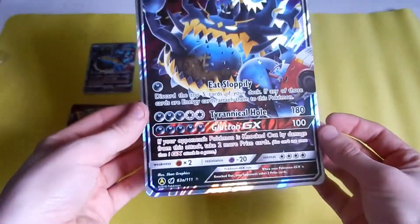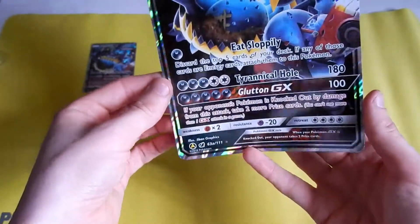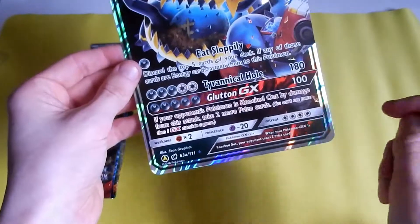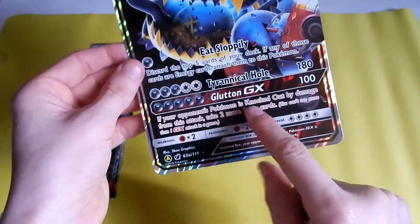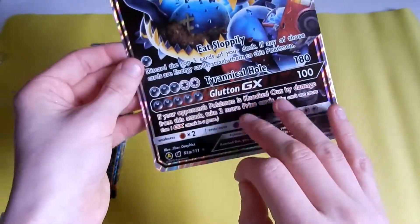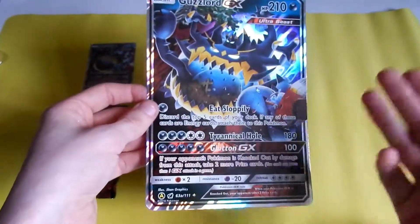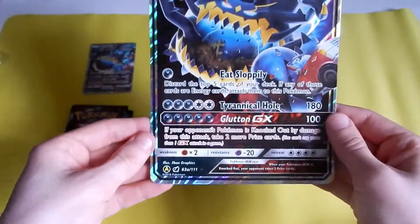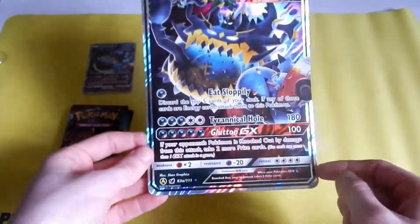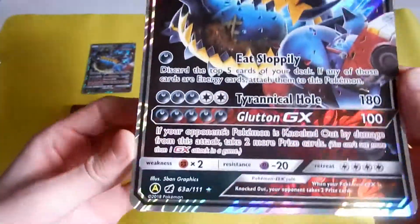There's a Guzzlord GX, and there's a Guzzlord GX oversized card. We've got Gluttony GX for five Darkness Energy — if your opponent's Pokémon is knocked out by damage from this attack, take two more prize cards. So technically, if you ramp up all the potential damage, you can get the stadium, supporters, items, what have you. And if they have a GX in their active, it's potentially a four-prizer for a basic Pokémon. Potentially.